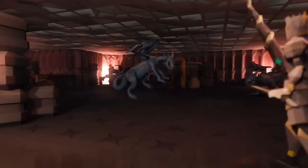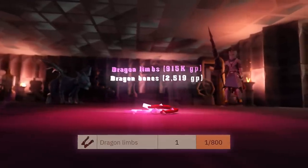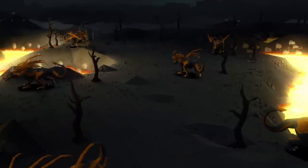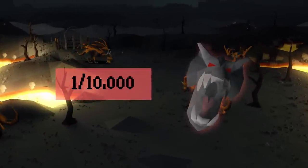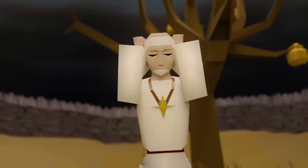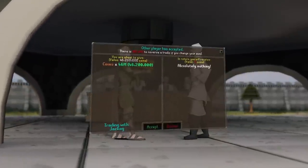This is Drop Rate, a series where I hunt items in Old School Runescape within their stated rates according to the OSRS wiki. If I get the items within their rates — for example, up to 10,000 lava dragons for a visage — I get to keep everything I earn during the grind. If I do not receive it, I have to give away half the loot to the viewers. With that, let's get into today's episode.